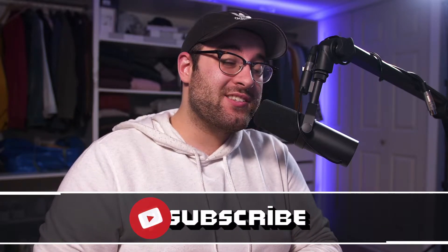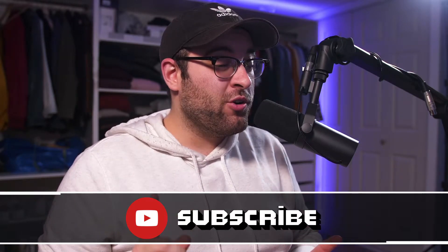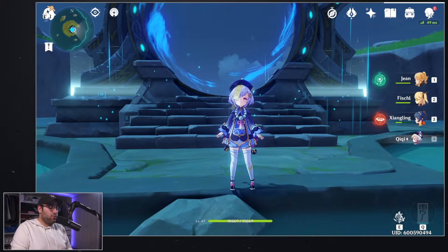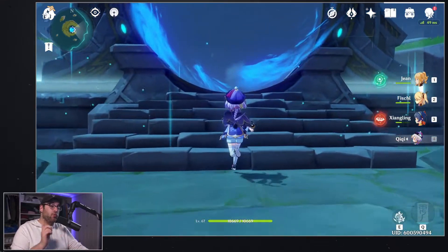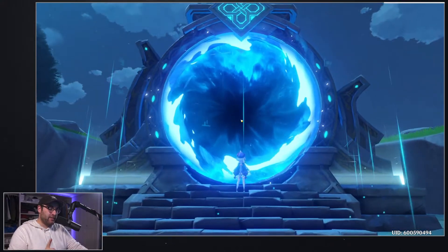Hey, what's going on guys? I've heard through the grapevine that some of you are having trouble with shielded enemies — namely floor seven in the Abyss. Today I want to talk about shields and how you can take down these enemies, because it's not all about your damage, and I'm going to prove it. Let's hop right into Genshin Impact. We're going into the Spiral Abyss, and I'm going to prove that damage is not what you're missing — it is elements.